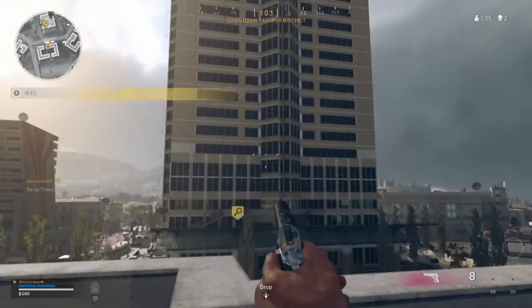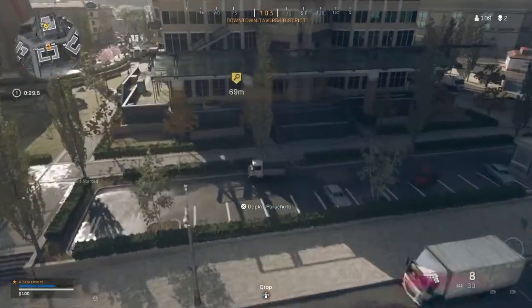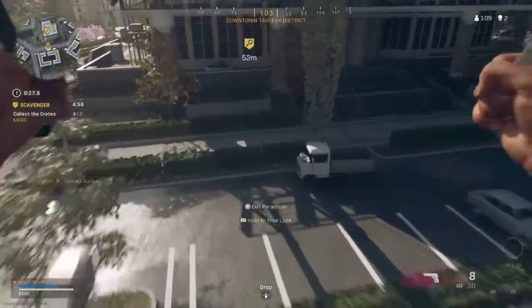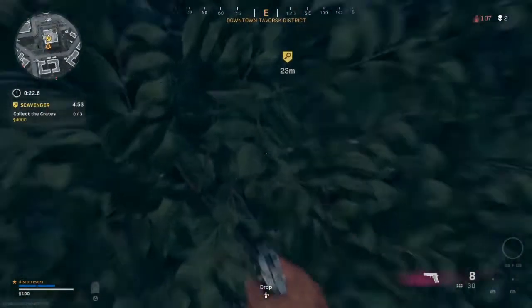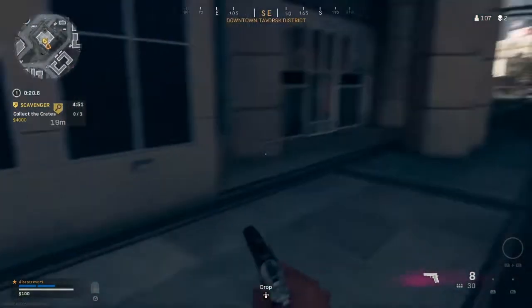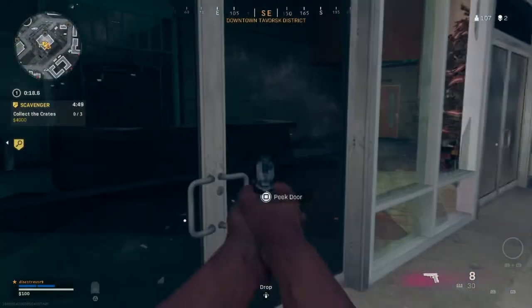Supply box located, move to secure. Enemies dropping into the AO. So often these close scavs will generally lead you into the tower. So welcome to Nakatomi Tower.